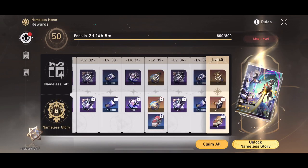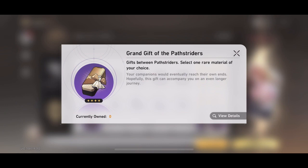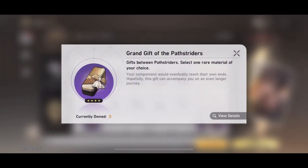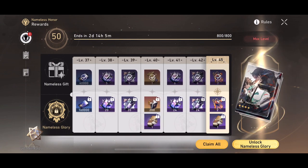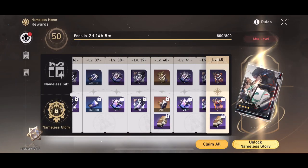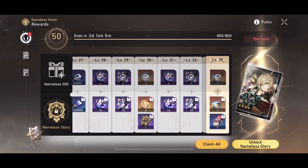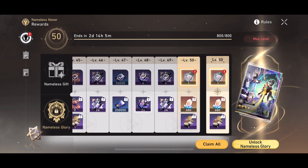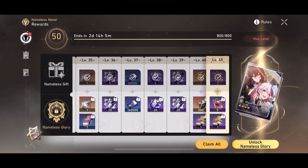You only get about 680 Stellar Jade, which is around four summons, so it's really not that much. But it's mainly the resources, the additional energy, the light cone, and the additional abilities to upgrade your units. Upgrading your units is the longest process in Honkai Star Rail, so having any kind of hastening of that effect is very important.